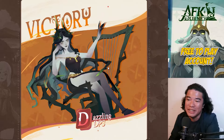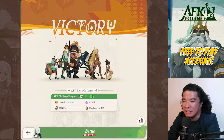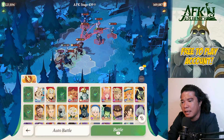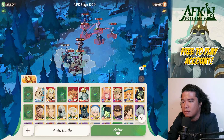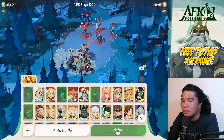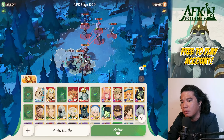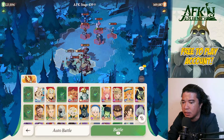Next is stage 439. Same heroes will be used but we need to move things around. Setup: Rowan, Sesha, Coco, Atandra, and Brutus. Still using the Star Shard spell. Let's challenge this.